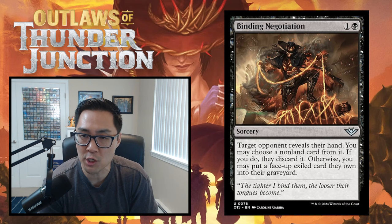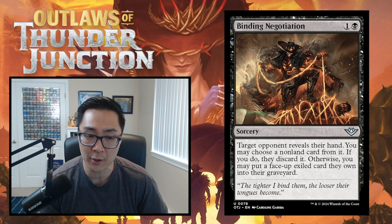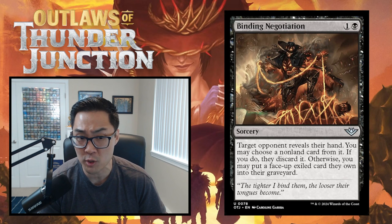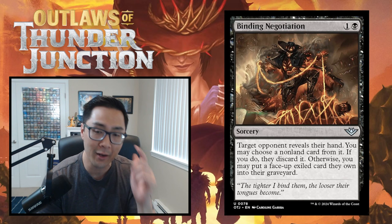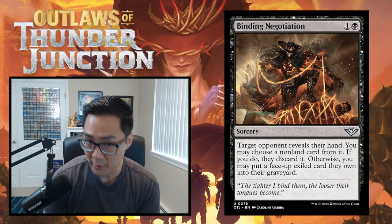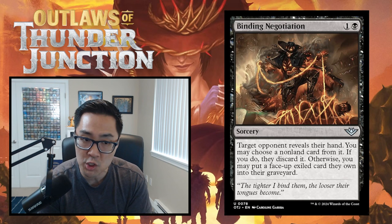Binding Negotiation is one black sorcery - target opponent reveals their hand, you may choose a non-land card from it and they discard it, or you may put a face-up exiled card they own into their graveyard. It can make them discard any non-land card for two mana, which is fine, but I'm generally not a huge fan of hand disruption in limited since it does nothing in the late game. It does have added flexibility to remove plotted cards, which is interesting. Overall I'm giving Binding Negotiation a D.